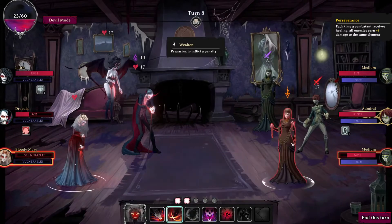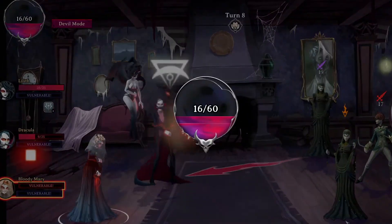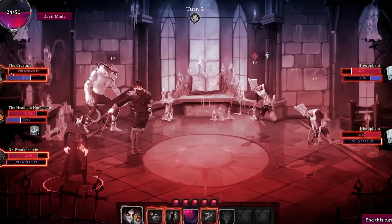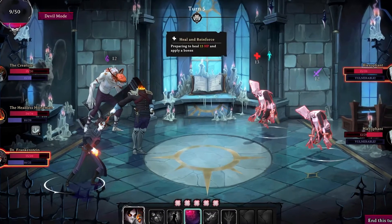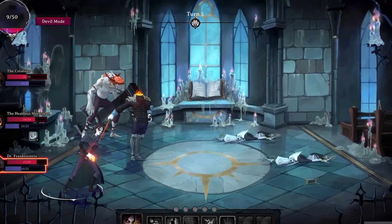However, they cannot die until you have achieved your goal. Every time they are attacked, you will automatically sacrifice your Diabolic Essence to protect them. To avoid getting into this situation, you can manually sacrifice Essence points beforehand to directly manipulate the health bars of your Disciples and your enemies to better withstand certain attacks or to finish off an enemy before a devastating strike.